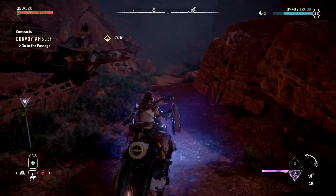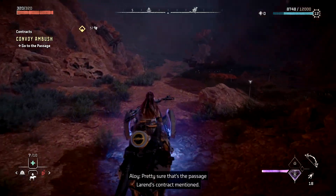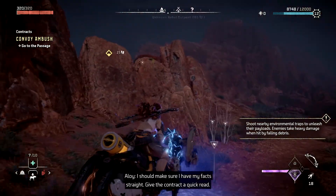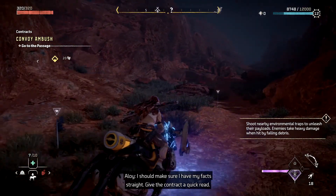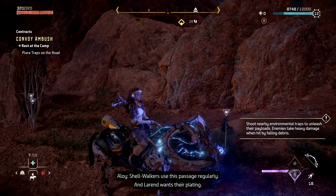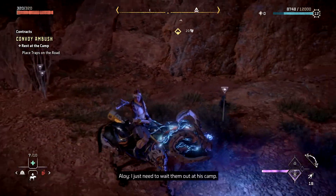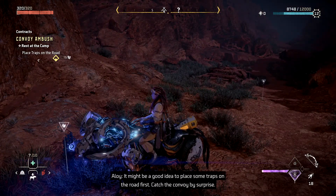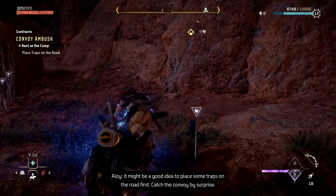I think there is a way. Pretty sure that's the passage Laryn's contract mentioned. I should make sure I have my facts straight — give the contract a quick read. Shellwalkers use this passage regularly and Laryn wants their plating. I just need to wait them out at his camp. It might be a good idea to place some traps on the road first, catch the convoy by surprise.